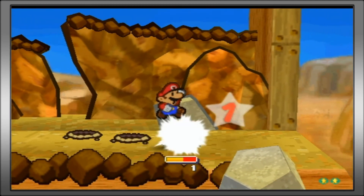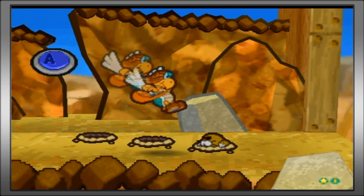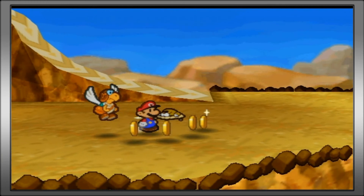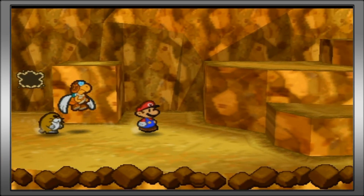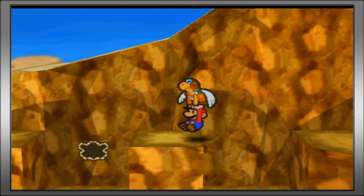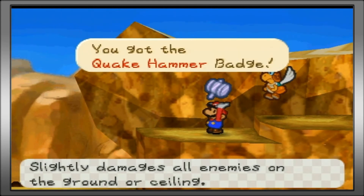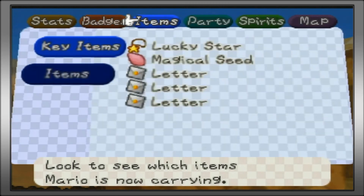I like my new damage dodge badge. I'll leave Paracarry out for a little bit. I'm not going to bother trying to fight all the Monty Moles right here, but I will go up and get that badge. He flies us over - you want to try and be as far over as possible. So, Quake Hammer: slightly damage all enemies on the ground or ceiling. This one is actually really nice.